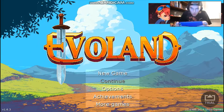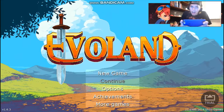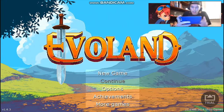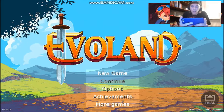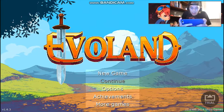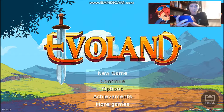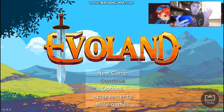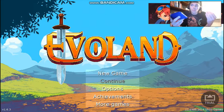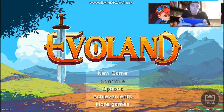Welcome back to another video on my channel. Today we are playing a brand new let's play of a game called Evil Land. As you can see, it says 1986 to 2014, meaning it has the old classic features alongside the regular modern features like 3D graphics — everything is 3D.